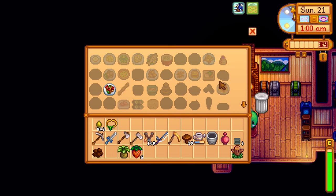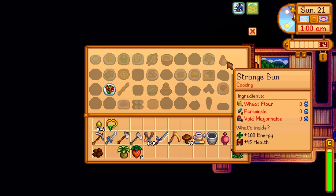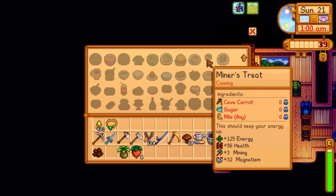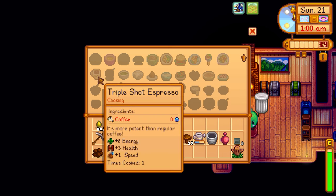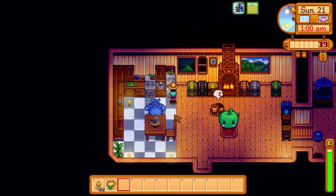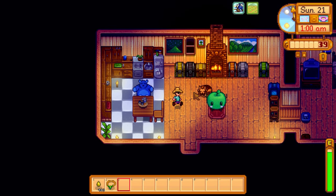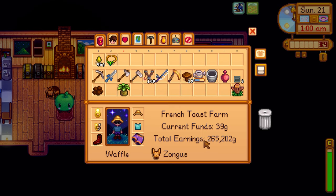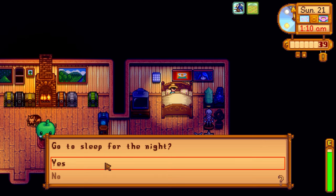Miner's treat — I don't know if there's anything there that requires what we have. I keep getting comments about the triple shot espresso — we did buy that recipe from Gus a while back. I did get a comment saying to put all the regular no-star crops up inside the fridge so we can use them to craft into different types of foods in the future. Then the silver star and gold star ones would be right next to each other. Anyway, I think we'll just go to sleep for the night.